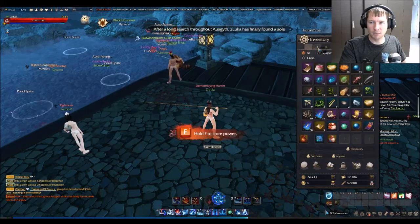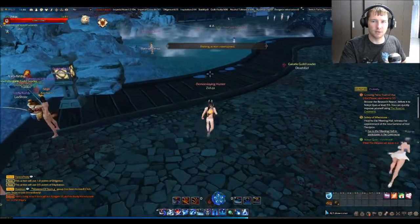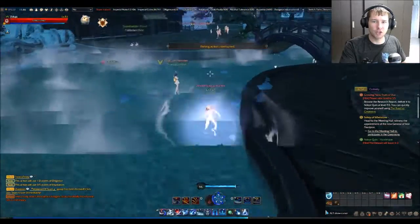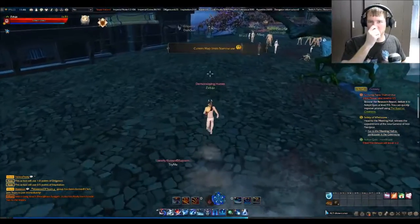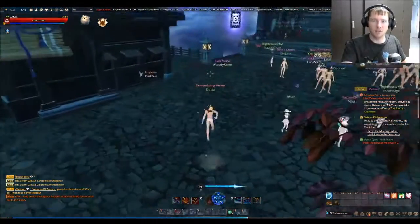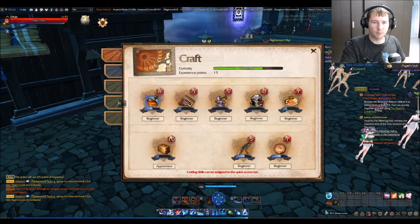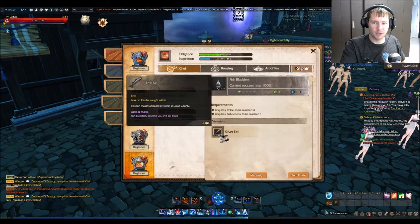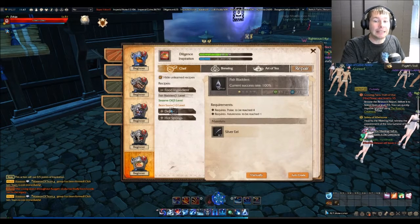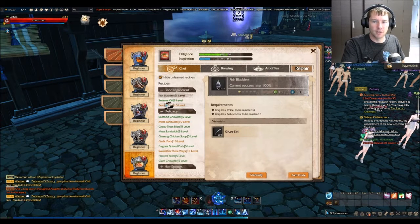There are different fish you can possibly get, but you have a chance of getting a treasure chest which has a chance of giving you a scroll that gives you like 50 experience towards fishing. Doing that levels it up, and it also ties into cooking because fish bladders, silver ear, and silver eel can be obtained.